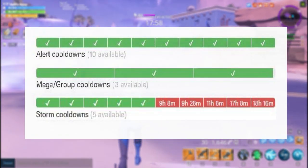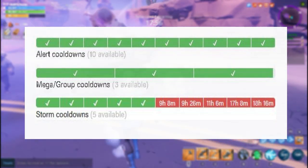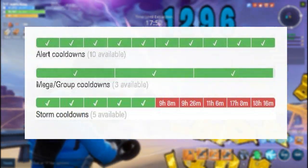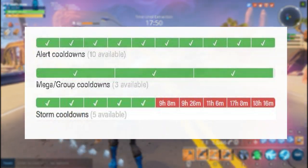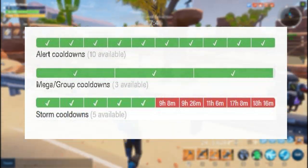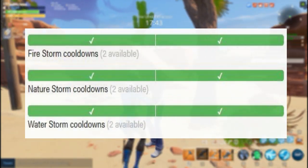Now let's look at how many alerts of each type we get on a 24-hour basis. For daily mission alert or miniboss mission alert, we usually have 3, but because of the season 6 Cram event we currently have 10. For storm mission alert we have 10, and for group or mega alert we have 3.